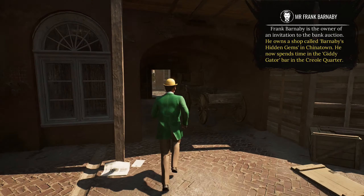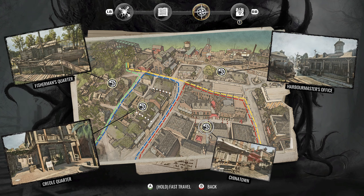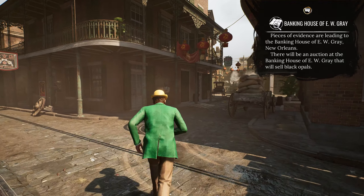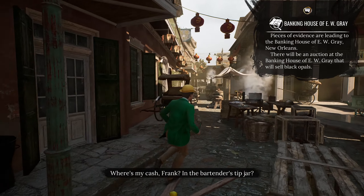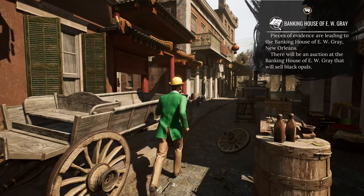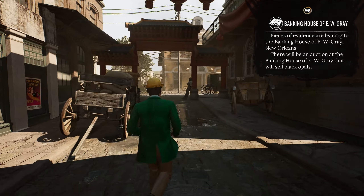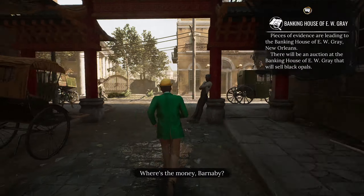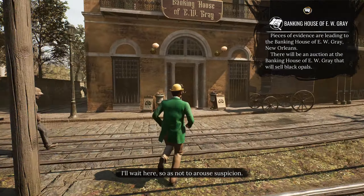Was this the direction we came through? Probably not - let's fast travel. This jacket and hat might be so recognizable that Watson might get in trouble. Where's the money, Barnaby? In the bartender's tip jar? Damn, I never thought of that. I'll wait here so as not to arouse suspicion.